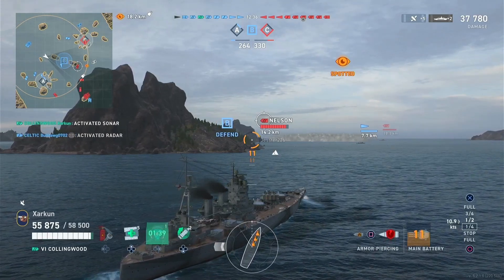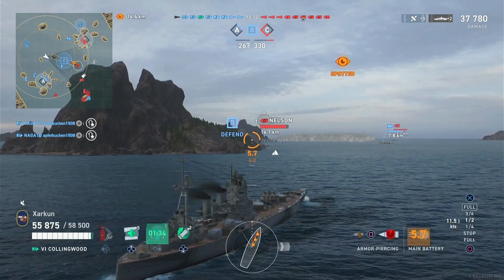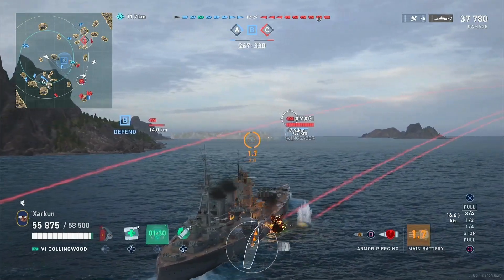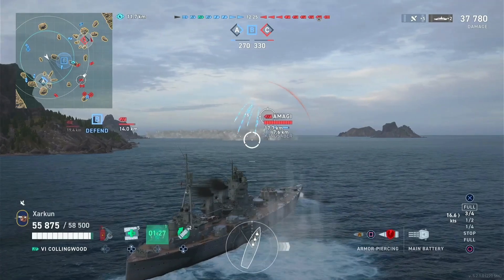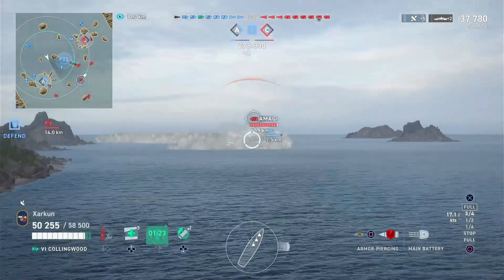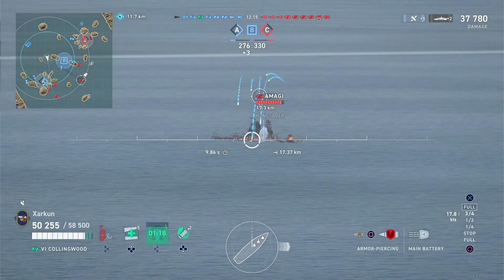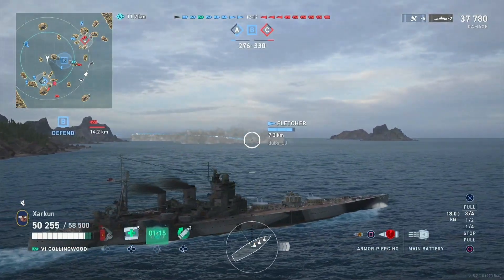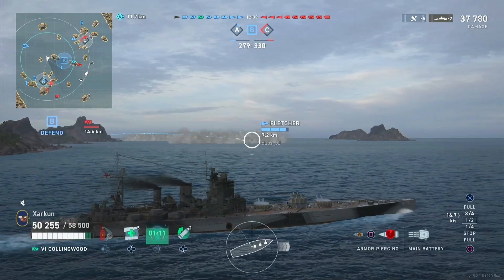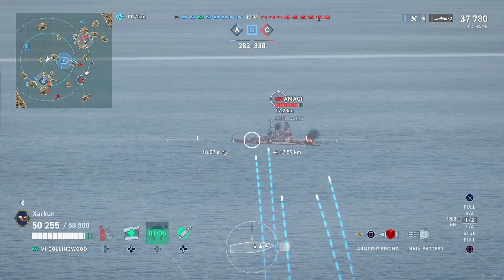So HMS Collingwood is just not good. I would highly recommend not buying it. To start off with the stats, it has 58,500 hit points, which is about 1,000 hit points less than Nelson — not a big difference. Torpedo damage reduction is 25%, which is not very helpful at all. You don't want to be taking too many torpedoes. You do have sonar, though, to give you advanced warning of torpedoes, which is nice — although it's sort of a gimmick that wouldn't need to be there if the rest of the ship were better.